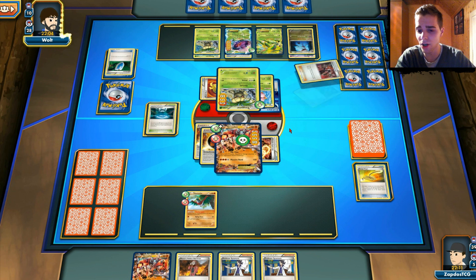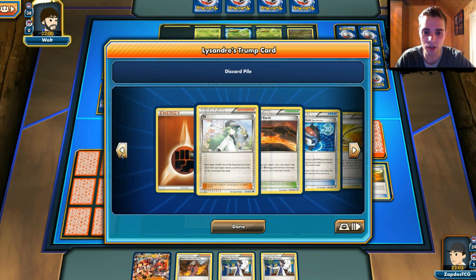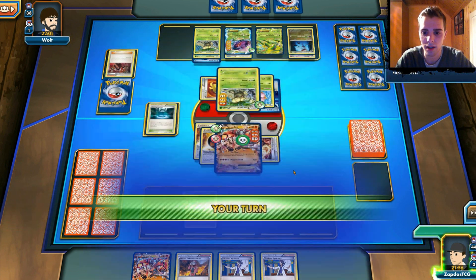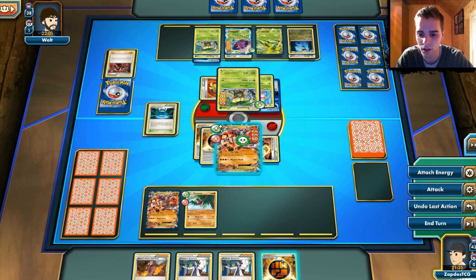Maybe I'll try to get another match with Groudon EX soon because we don't manage to get it out. A Lysandre's Trump Card coming out here — that will be pretty devastating because he has a lot of stuff. The only stuff we have is like a bunch of six cards or something. We have another Strong Energy — that's great. We can attach it to the Hawlucha. I think that will be the smartest play, however we can attach it to the other Groudon as well.